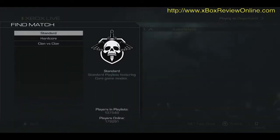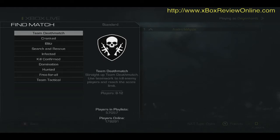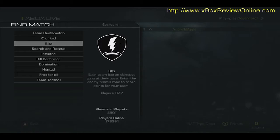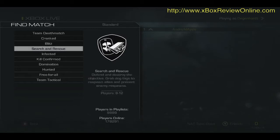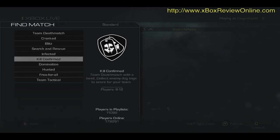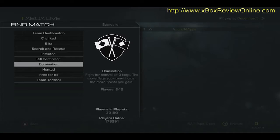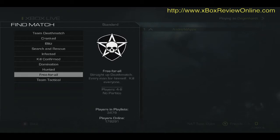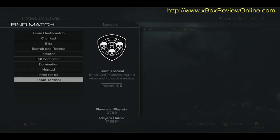Let's find a match. Just team deathmatch. Cranked — gives you an extra ability, two times scoring, 30 seconds to live, chain kill, stay alive. Blitz — so these are the new matches. Search and rescue. Infected. Kill confirmed — one of my favorites. Domination — control of three flags. Hunted — players start with limited equipment, take control of drop zones to get better equipment. Free for all, of course. Team tactical — small 4x4 matches with a mixture of objective modes.